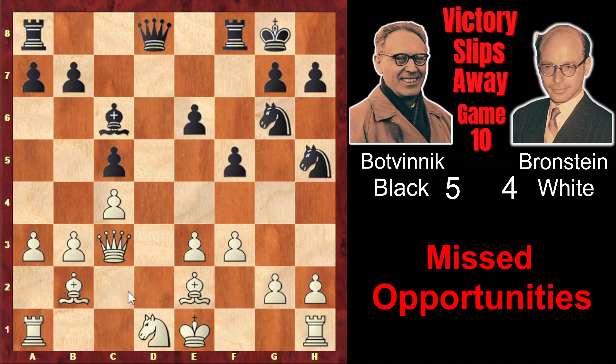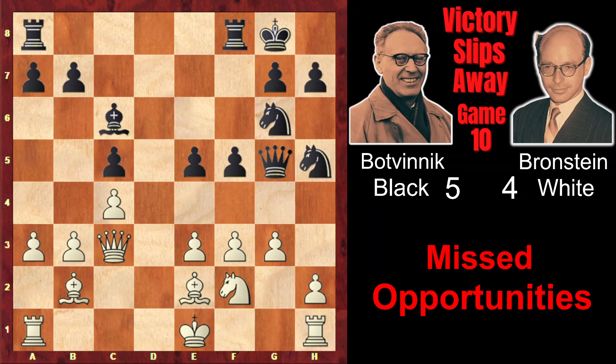Ng6, Qc3 creating a queen and bishop battery and attacking g7 — however, the knight is defending it. Qg5 attacking g2, g3, e5, Nf2. Now, after the knight moved from d1, white needs just one move to castle queenside and solve all problems. But Botvinnik didn't let white do it, and played Rd8, preventing the long castle. And here Brandstein makes the most serious mistake in this game — instead of playing Rd1, which would partially solve his problems, he played Rg1, sticking to his initial plan.